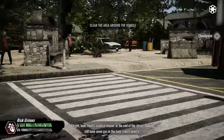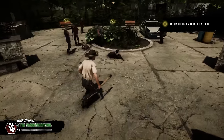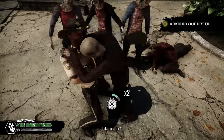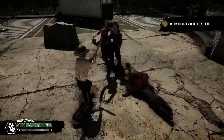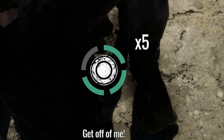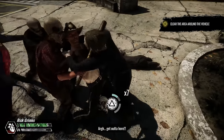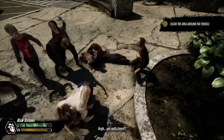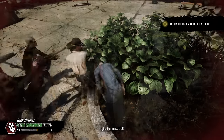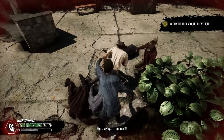We stumble across a police vehicle and need to eliminate all the walkers in the way. The combat system in this game is genuinely terrible. If you're in a big group, getting grabbed once usually results in every single walker trying to get a piece of the action, and with each grab you're forced to spam a button for a longer period. Successfully escaping usually ends in another grab because walkers have no cooldown. There are also stomps and a special adrenaline attack, but the combat really isn't that enjoyable.